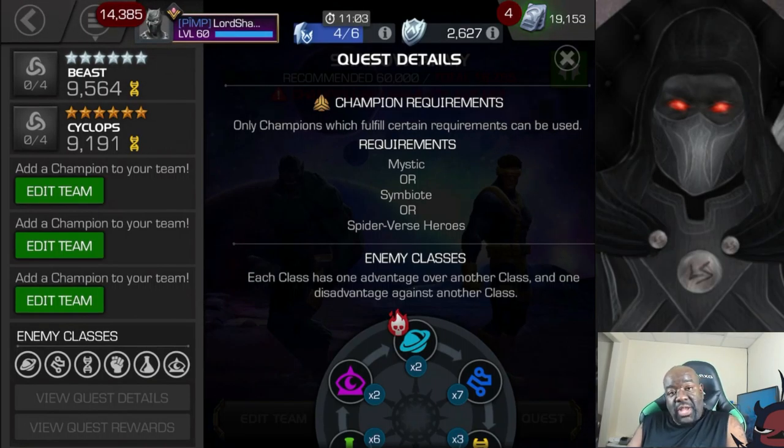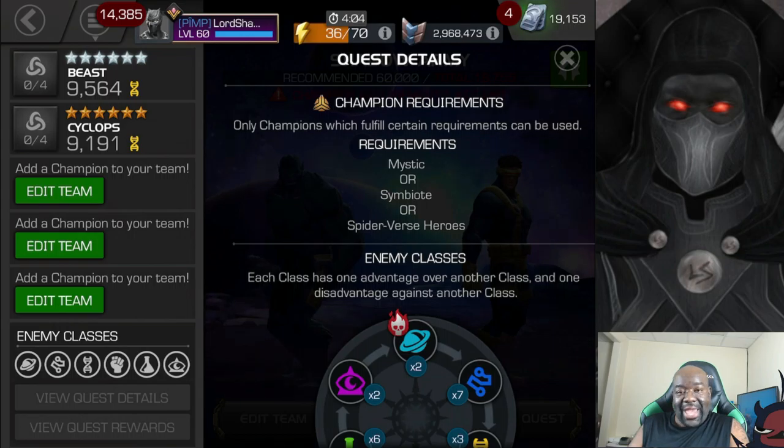Hey everyone, Shadow here, and welcome to another Marvel Contest of Champions video. This is Blood and Venom, Variant 5, Chapter 3, Quest Number 1. We're going to go through the path that I consider to be the easiest for your initial clear. But before we get in there, I wanted to point out a restriction you have when you are going to do this quest.